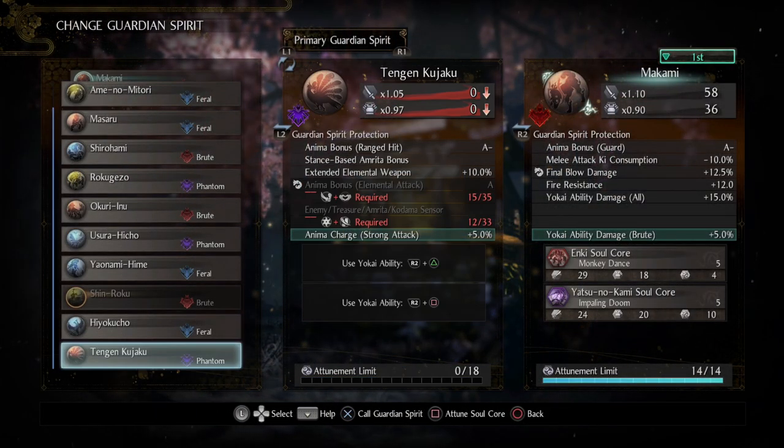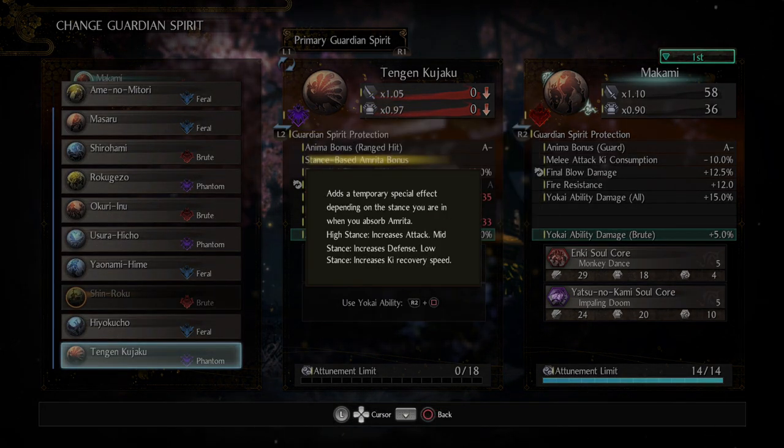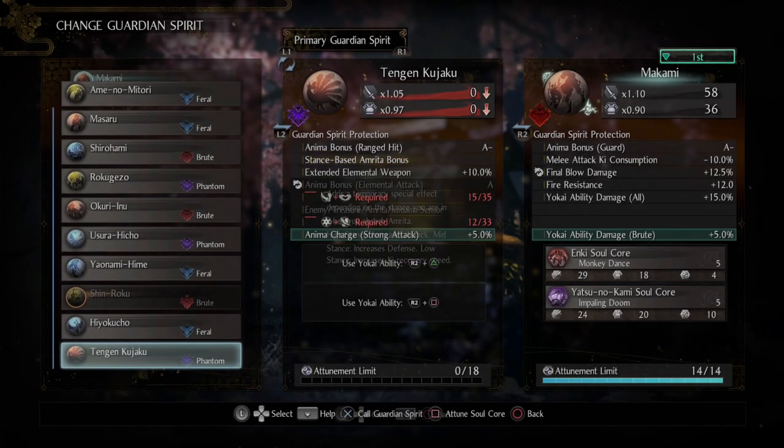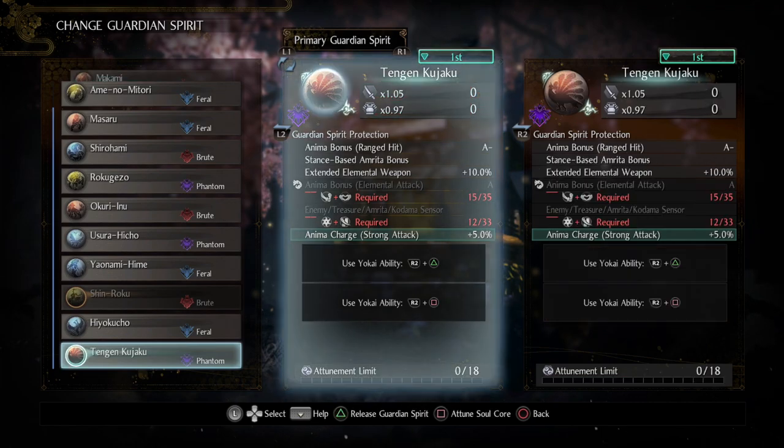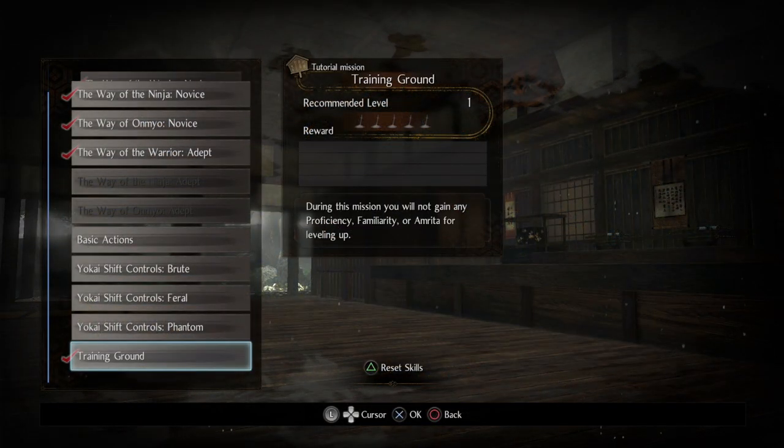The reason for the stance-based Amrita bonus: as you attack stuff and build up Amrita, if you're in high stance you get a hefty attack increase; if you're in mid stance you get a defense buff, essentially a steel buff; and if you're in low stance it ramps up your ki recovery speed. Now just to show exactly how significant this is, we're going to jump into the dojo, because I feel it's worth demonstrating so you understand what you're missing out on by not taking this.